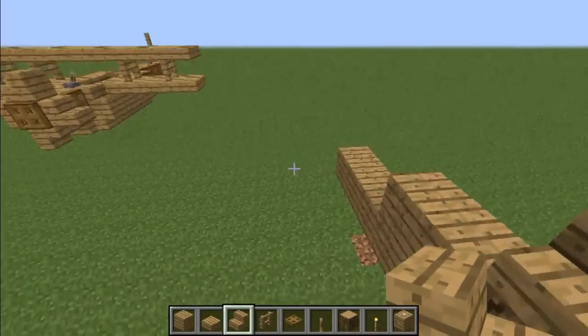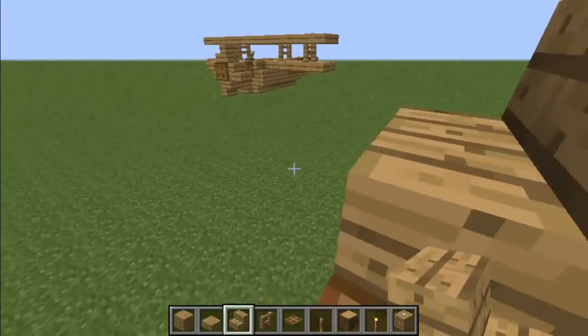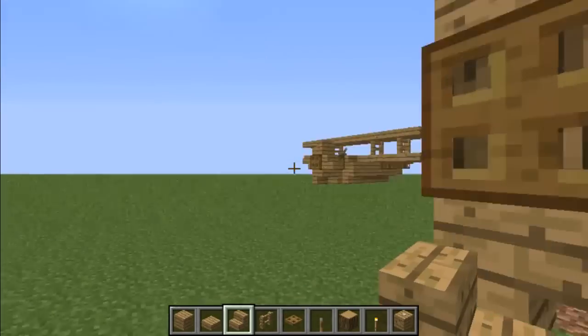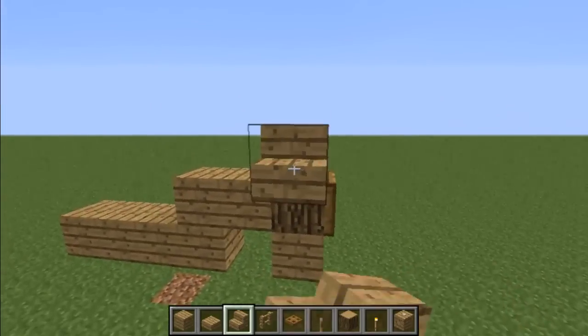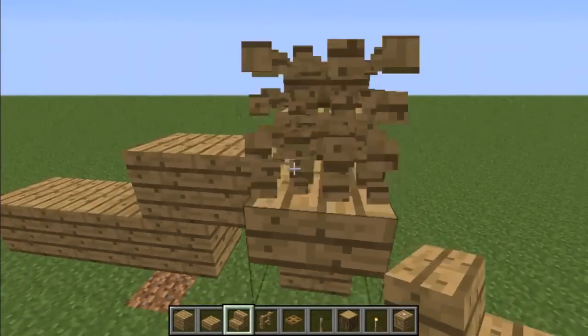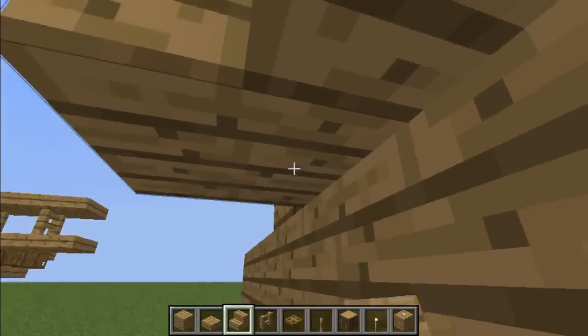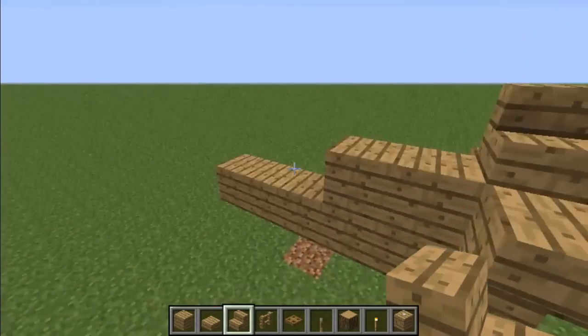For this next part, place the stairs exactly how I placed them. One on the top there, one on the right side, one underneath, and then place a block there and an upside down stair there. Then place an upside down stair right there, and now you've made the propeller.